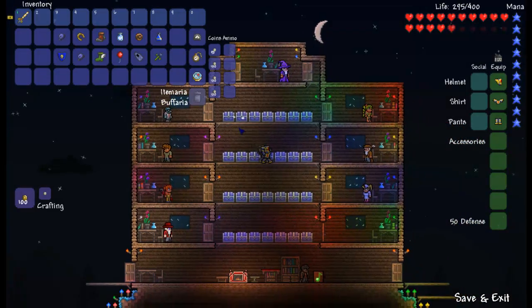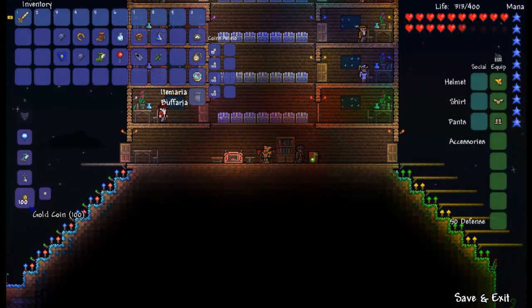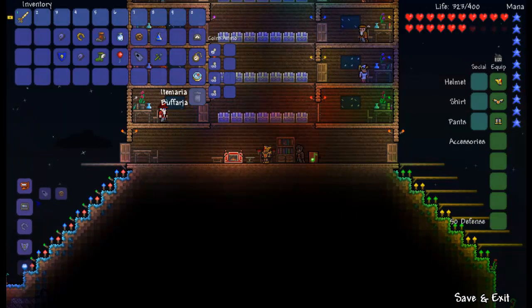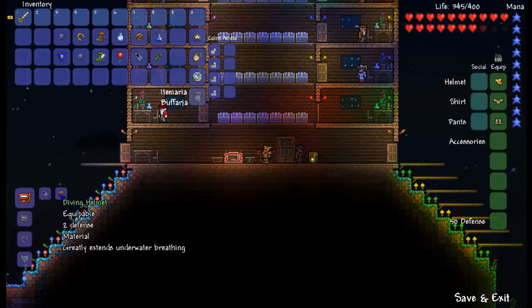I already have one so I don't need to worry about that. Then you place it wherever you're able to place it and you can craft all these items as long as you have all the ones necessary. Now the Diving Gear is combined from Flippers and a Diving Helmet.